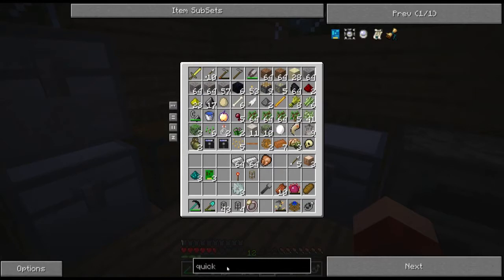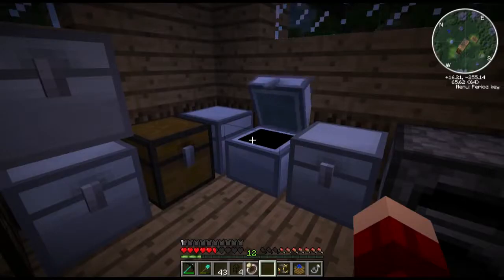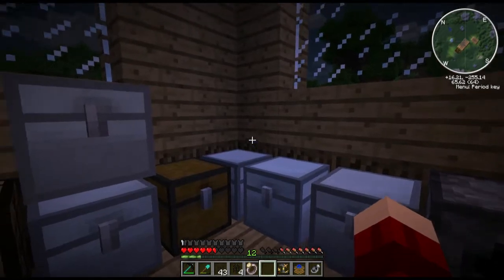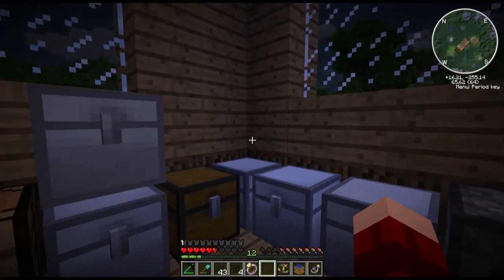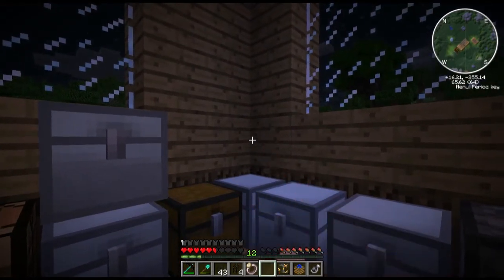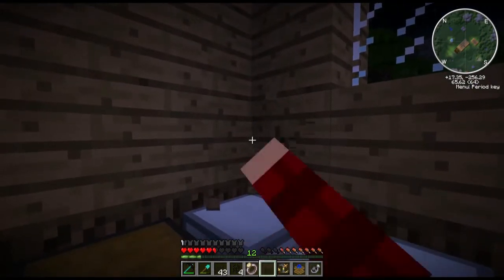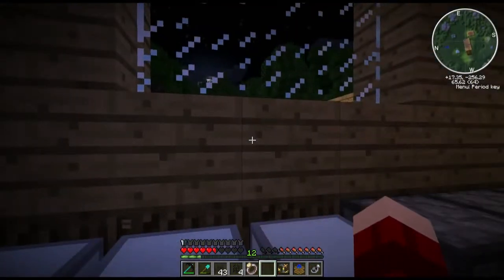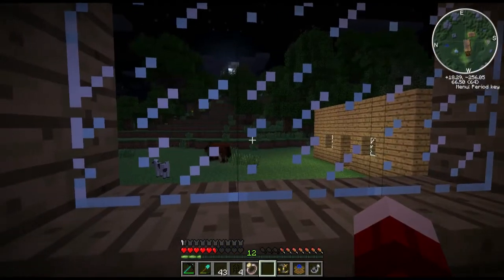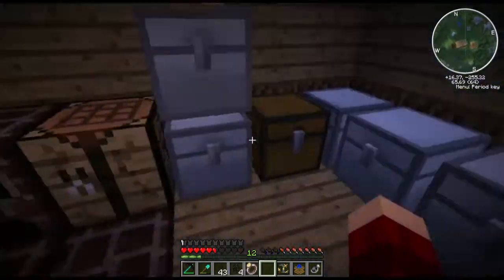I just realized today that we actually have the Mistcraft mod installed. That adds a whole bunch of dimension play to the game — you can actually make your own dimensions, and it's absolutely insane. You can actually get stuck in the dimensions and never ever come back. There's no way to come back sometimes, so you gotta be really careful with playing with that mod, otherwise you're gonna have to start over completely.